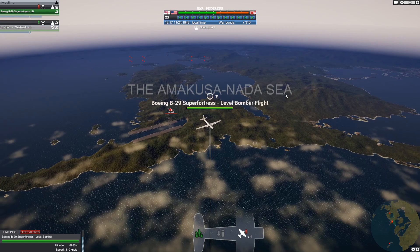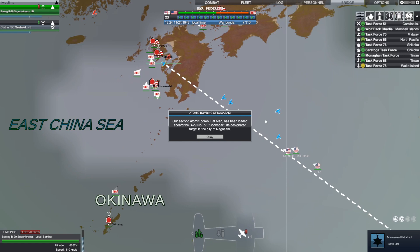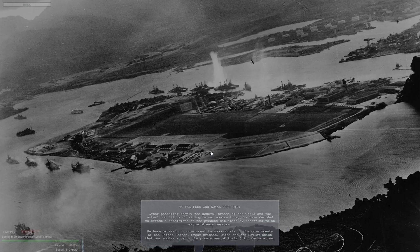There it is — we got the bomb on Nagasaki. American forces have dropped an atomic bomb on Nagasaki, the second such attack on Japan, in zero days. The bomb was dropped from an American B-29 at 2346 local time. In a statement issued from Guam, General Carl Spatz, commander of the U.S. Strategic Air Forces in the Pacific, said the second use of the atomic bomb occurred at noon August 9th at Nagasaki — that's historically, but in our case it was November 24th. Crew members report good results.